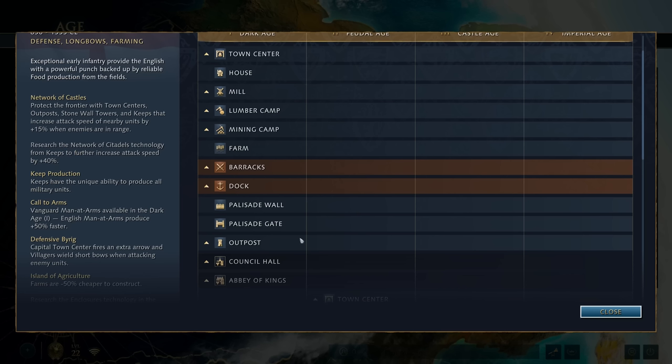Now that we've established this, the question becomes: how do you get an advantage? We know people are going to be orientated more towards a second town center because of the defensive advantages of the civilization, and it's likely we'd see a castle age timing follow-up. It's very hard to find a window between your enemy getting that second town center and their castle age - you're not talking about much time, probably about five minutes. In my opinion, I think the best answer is going to be delay tactics.